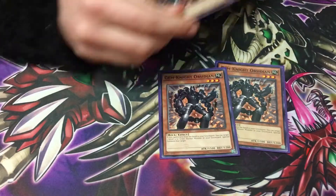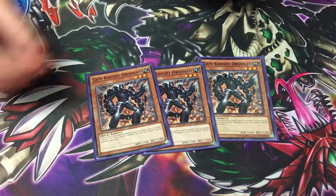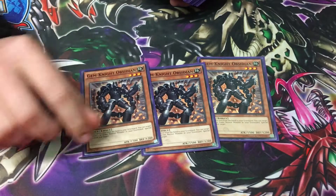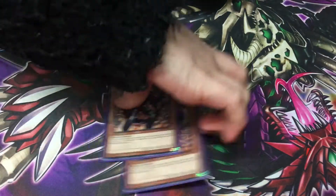We play 3 Obsidian. When he's sent from hand to Grave, you can Special Summon a level 4 or lower Vanilla from the Grave. So you usually pitch him to get another Special Summon on a monster, so you can burn for more damage.